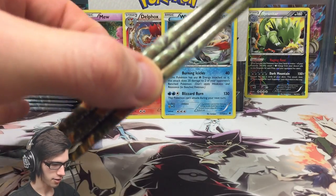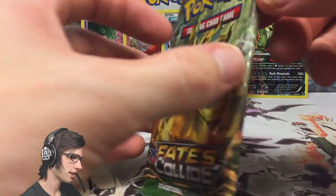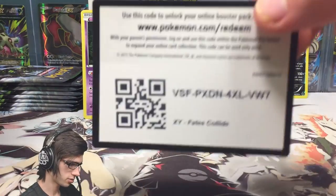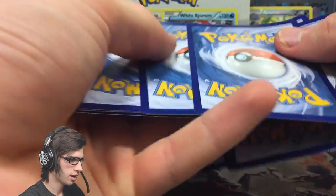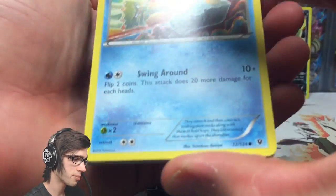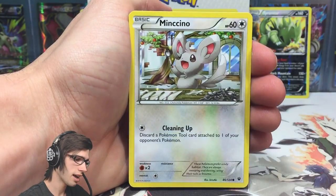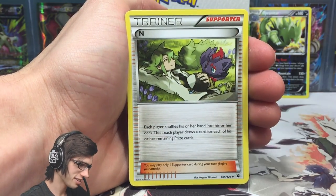Three more packs left - if we can get an Ultra that would be amazing, but if not we've already kind of hit our one-in-three holo ratio with three packs to go. The backs of the code cards in this booster box actually spoil the pulls - I have to refrain from looking at them myself, which is really annoying because I don't want to see it.